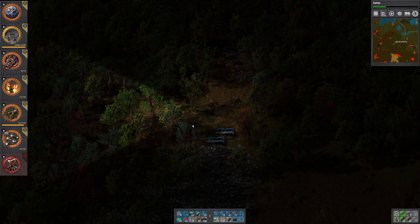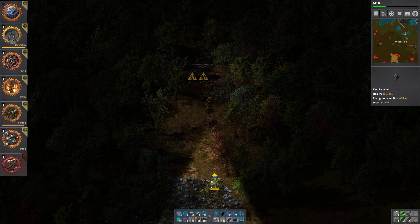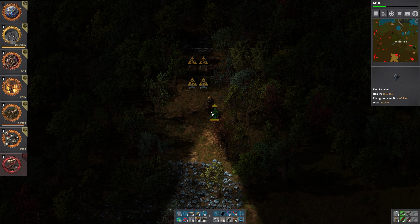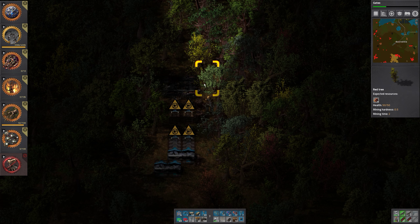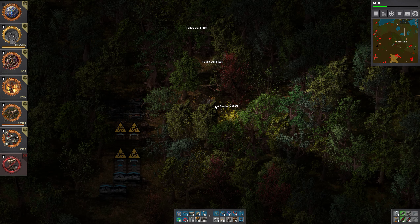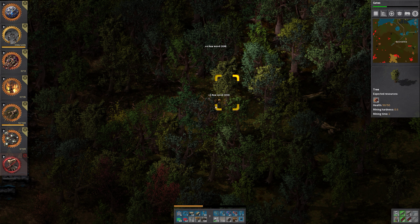That should give enough space to have inserters, to have the chests, to have more inserters, splitters, and then have the belt and the two splitters — then we have plenty of space to be able to finish it off. Good. This is where we want the rail track to be. Now we just have to figure out how we get out of here and connect it to our rail track back to our base.